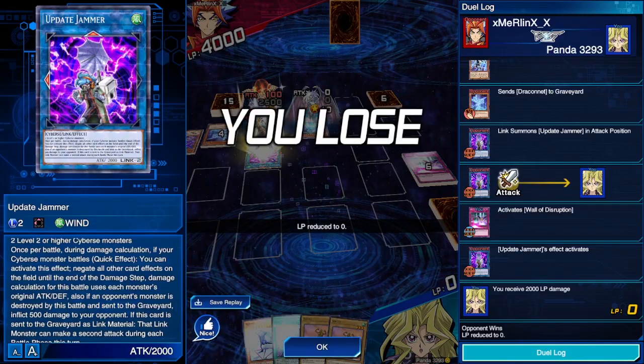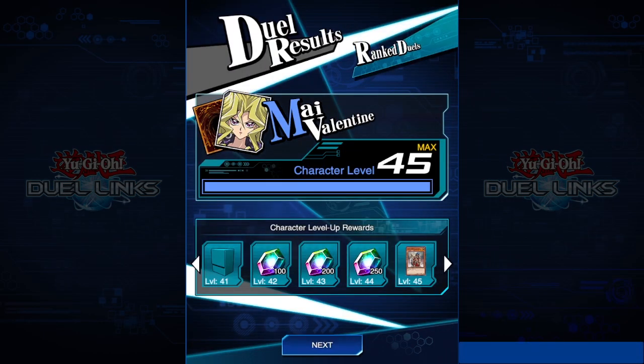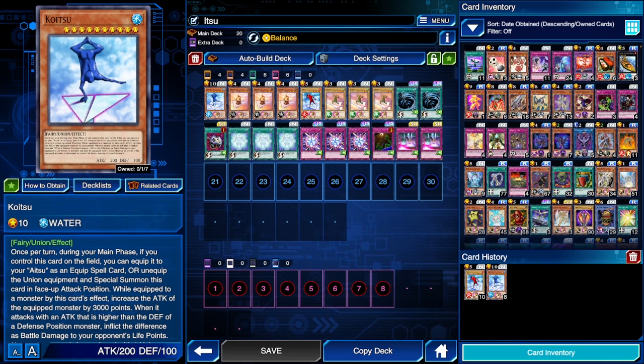Wait — how did he still deal 2,000 damage? Oh, so he basically negated my card effect, but it was a visual glitch where it didn't show the 2,000. No, no, no — that's just not the case. Past-me is just very dumb and doesn't know how to read. Yeah, those did not go as planned, but that's not the point.